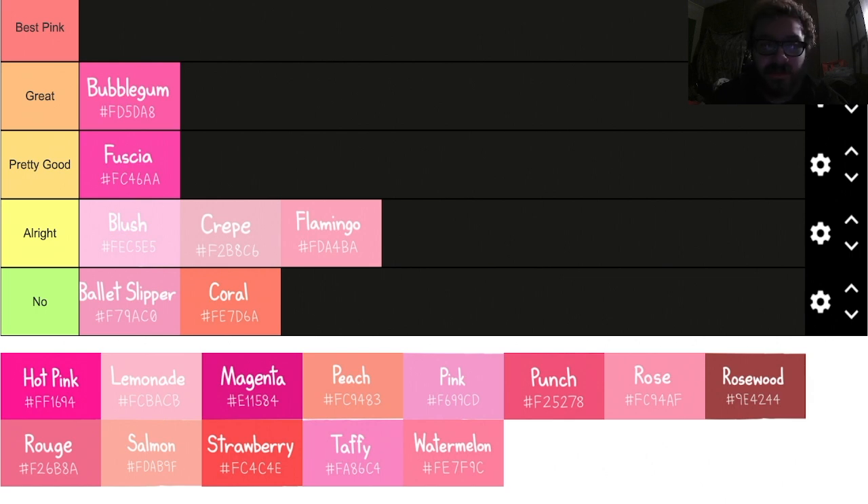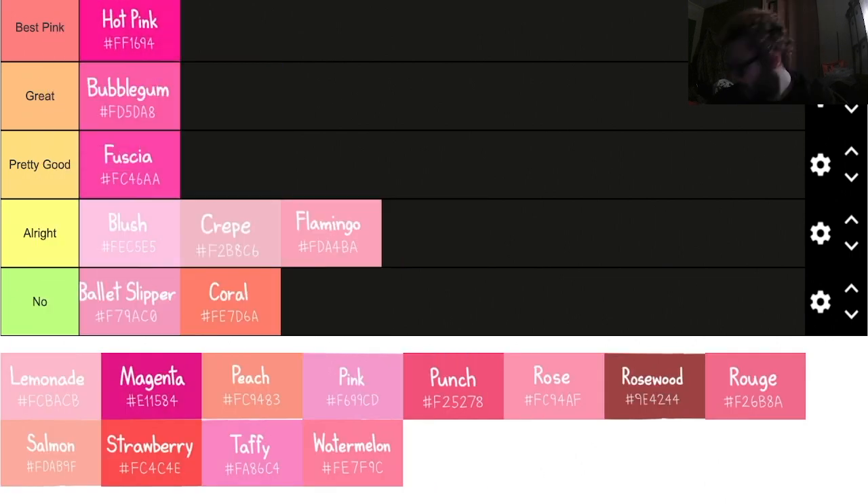Hot pink — this is my jam, look at this. Yeah, this is my PS5 controller, got this bad boy for my birthday. It's kind of dark in here, but I'll have Wayne throw up a little picture of it. I got this — I traded it with my niece for Christmas.